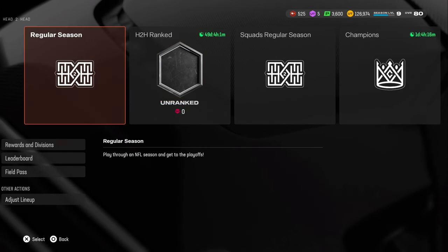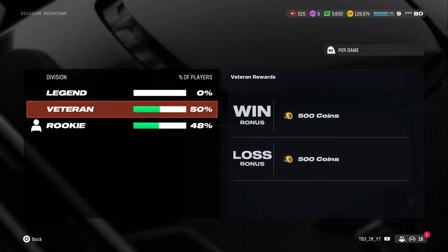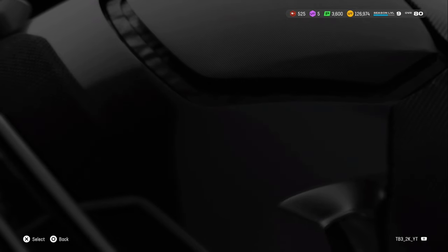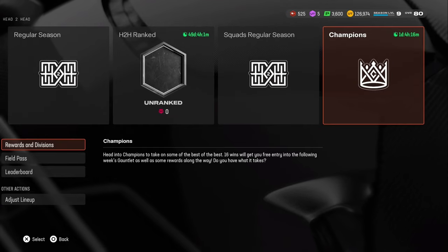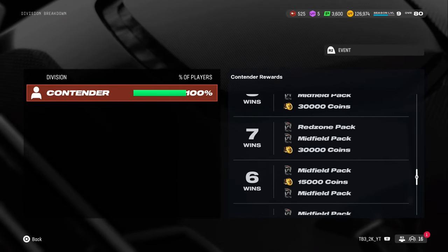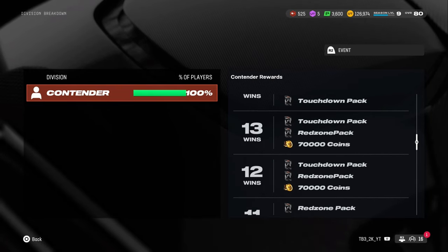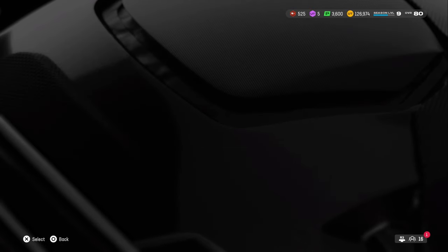I would probably do 6 regular seasons if you're going to play online — it still gives you like 12k for a season, a midfield pack, and more coins and packs if you get ranked up. Champs is pretty good — you just gotta get a good amount of wins. You probably want to get around 10 to 13 wins. At 12 wins is when it becomes really good coin-wise. 12 wins is what you're rolling for at least.